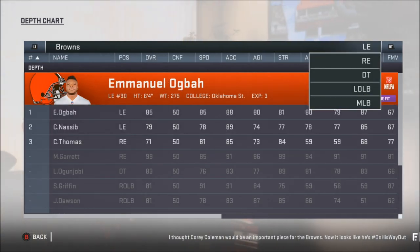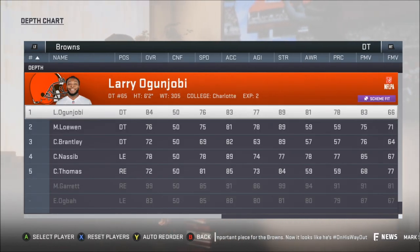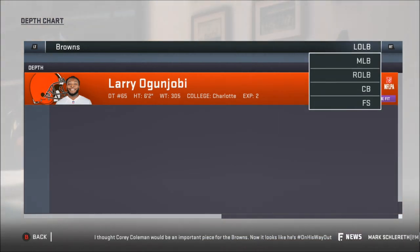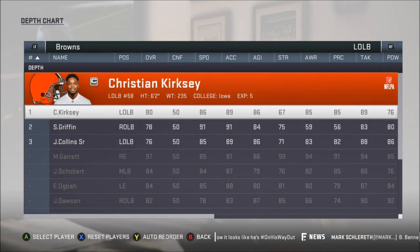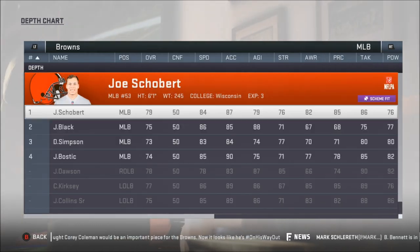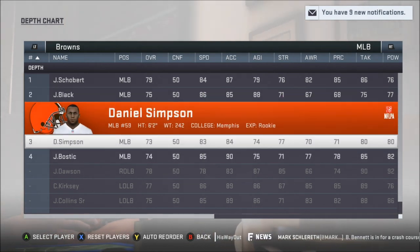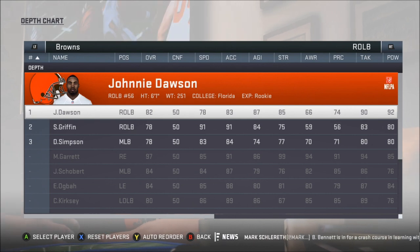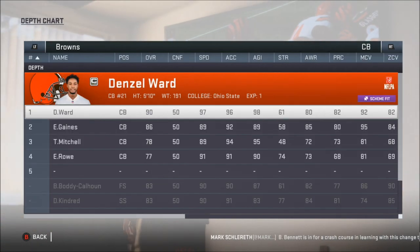Of course, Ugba and Garrett are my ends. Defensive tackle is Unjobi. I rebuilt my linebacker core — this is the guy I picked up, so it's Kirksey and him. Middle linebackers: I have two rookies that hopefully one of them takes off because I run a 3-4. It'd be great. There's my first-round rookie pick. And then cornerbacks here.